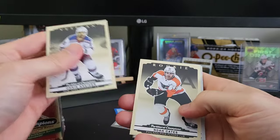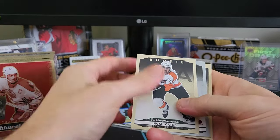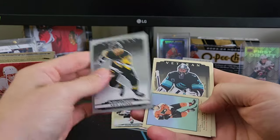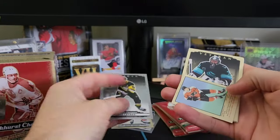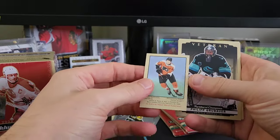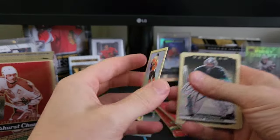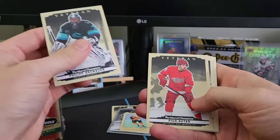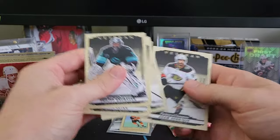Chris Kreider veteran, a rookie of Noah Cates, a silver veteran of Chris Letang, and another Parkhurst of Isaac Ratcliffe — just a base one. We also got a Philip Grubauer, Suter, Statsny, and Henrik.